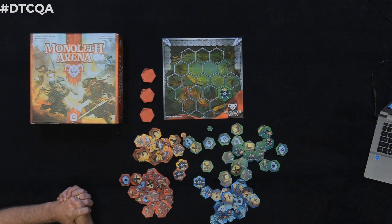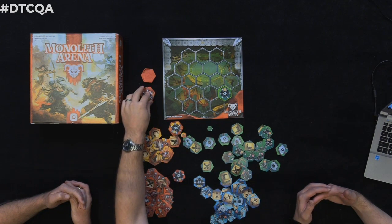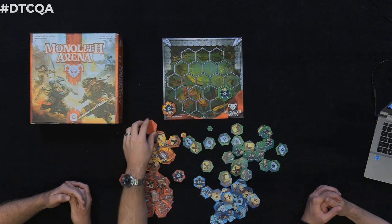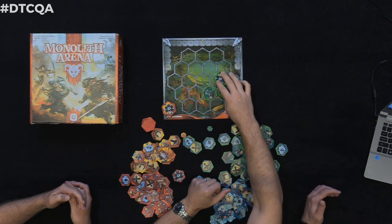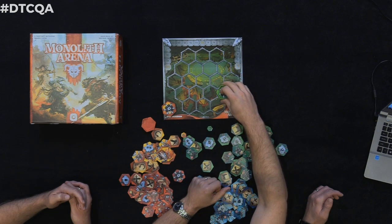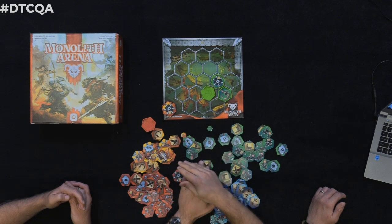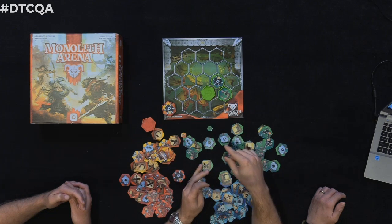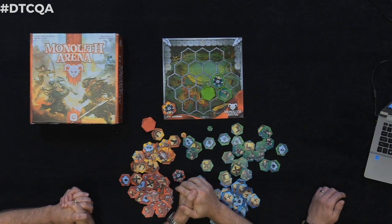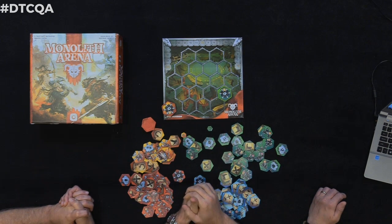If a unit in the monolith gets destroyed, can you get one of your own units back inside? You always have priority. So if after battle your monolith was unfolded and a unit gets taken out, battle ends, you fold back, and you know you have that empty slot. Next time you open up, as long as you have a unit to put in there, you have priority. But if you don't — because of a bad draw — and you decide to unfold anyway, that's when your opponent can place one of theirs in there.